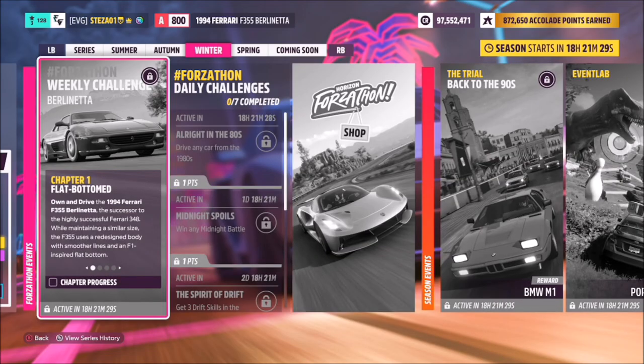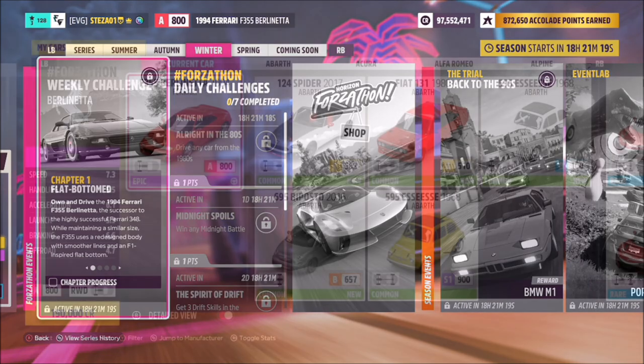Hello and welcome back to the channel. This week's Forzathon guide is called Berlinetta, which wants you to own and drive the 1994 Ferrari F355 Berlinetta to complete all the challenges. So let's get stuck in.